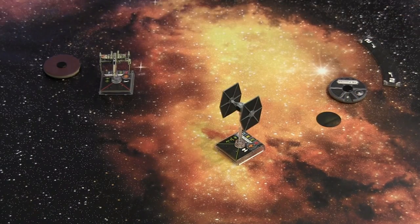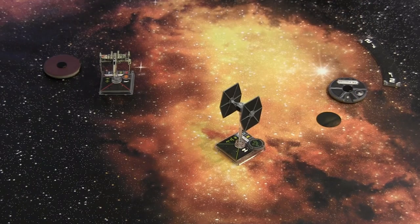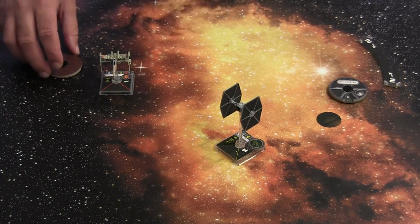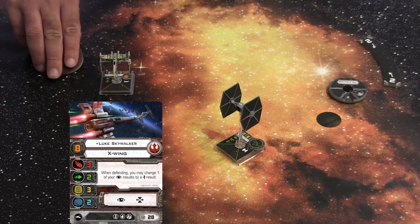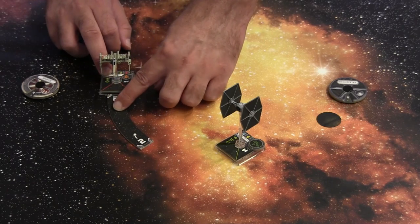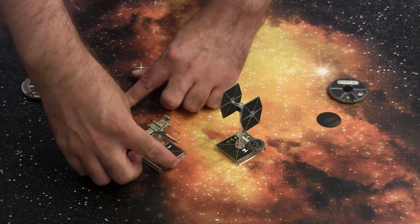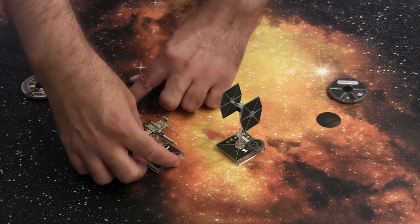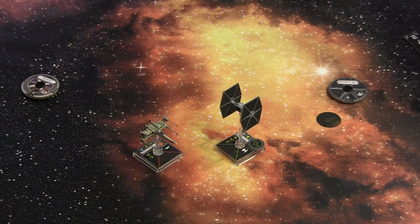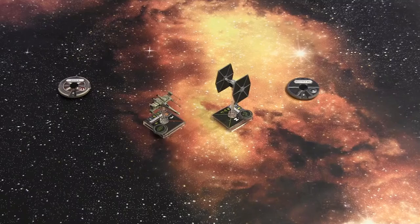Moving from front to back, we then perform an action — we'll do the evade action. The other ship is Luke Skywalker with pilot skill 8, so he is next, revealing his maneuver, which is a two-bank left into the knobs in front and the knobs in back. He will do a focus action with the green focus token.